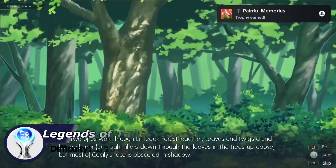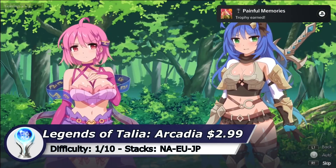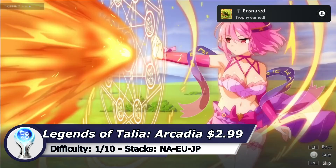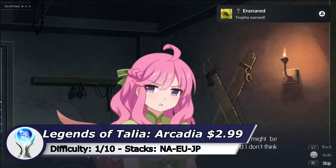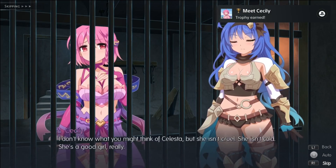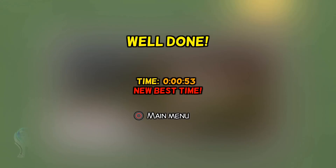The next one is one of the easiest and fastest Platinum games on PSN — Legend of Talia Arcadia. Set the text speed to fast, start the game, press the R1 button to skip the text and after a minute you have a new Platinum.